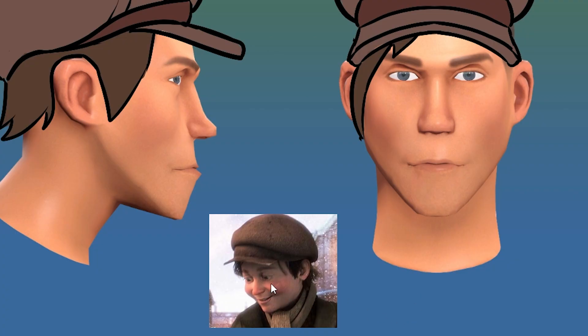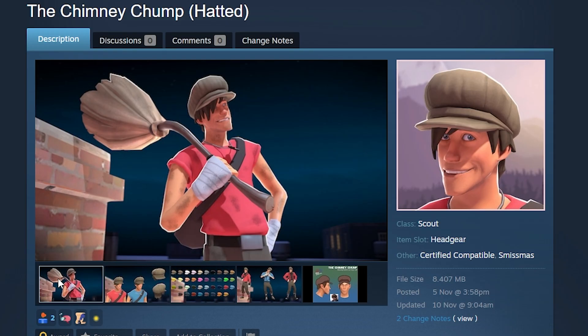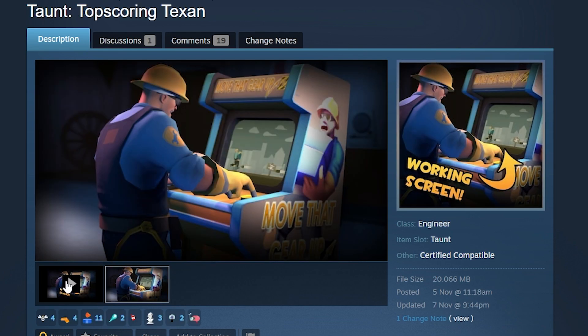The Chimney Chump is a Scout hat supposedly based on the kid from Polar Express — or some similar movie, I'm not sure. The question is: does it come with the broom? Maybe.